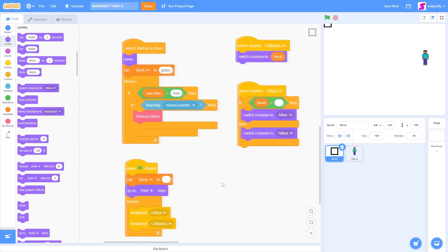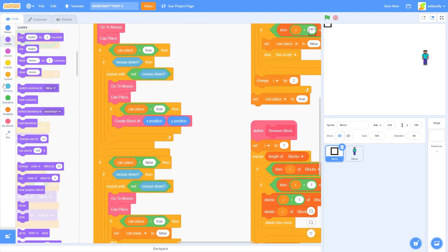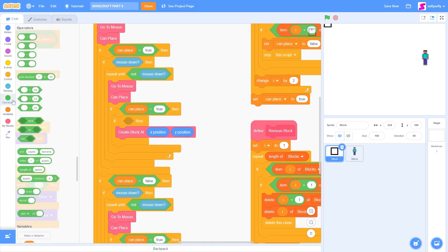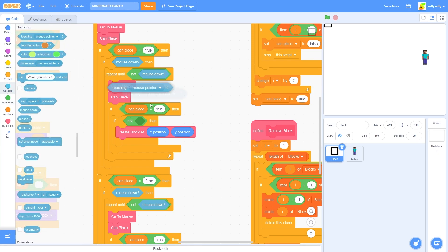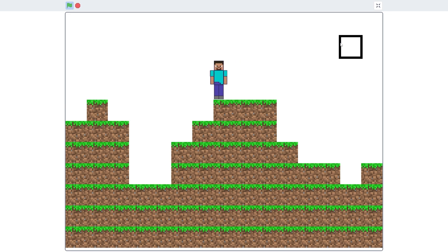Let's go back to our block sprite. And I'll find if can place is true. Let's quickly drag out an if then, and detect if we are not touching Steve.